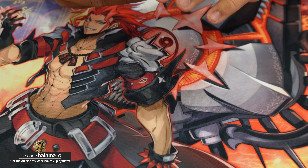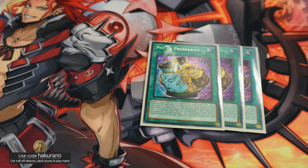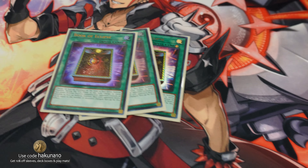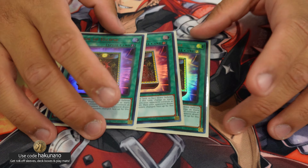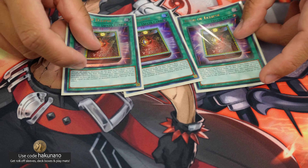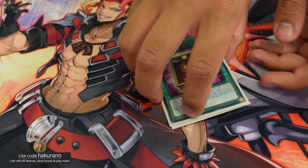Next is just three Pots. Since we've got Auxilla, we can play it now. There's also a last-second addition — Book of Eclipse. I cut Centurion Bonds and Called by the Grave for this. I just thought those were kind of bricky sometimes, so Book of Eclipse is another board breaker.